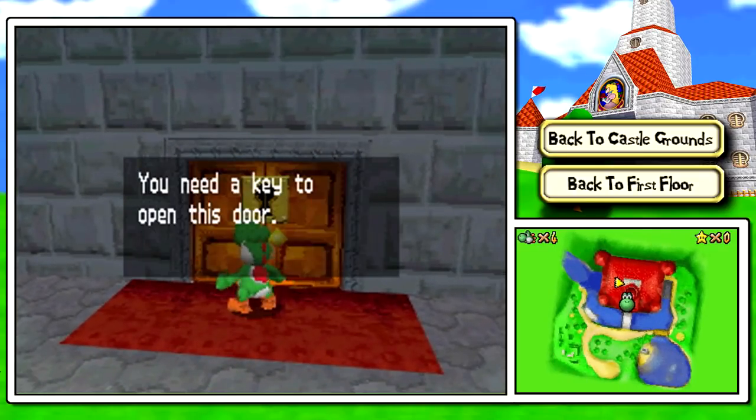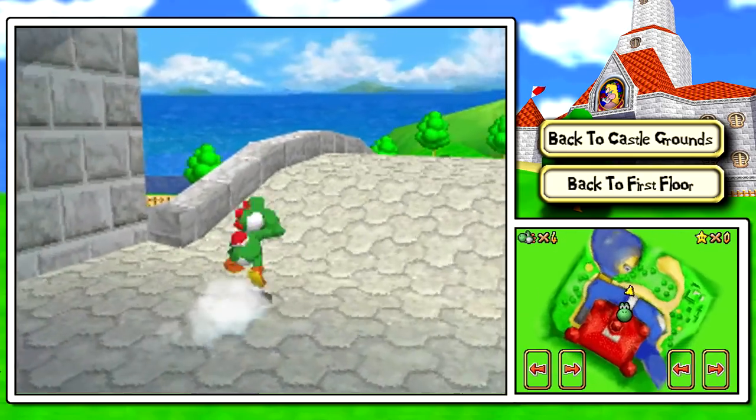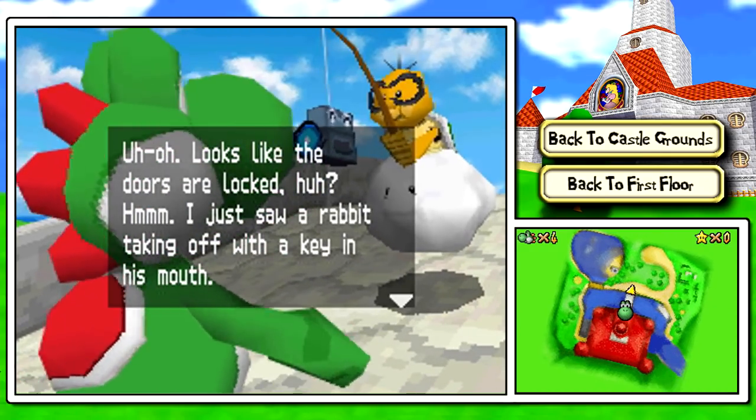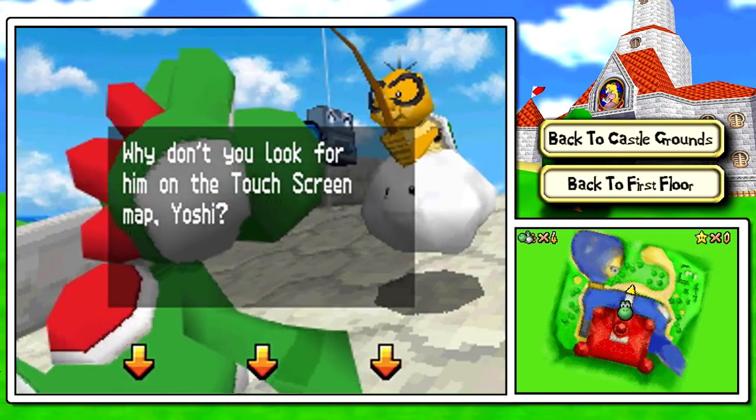We try to go up to the door and — 'You need a key to open this door!' It sounds so sinister just for having a locked door. Looks like the doors are locked, huh? I just saw a rabbit take off with a key in its mouth. Why don't you look for him on the touchscreen map, Yoshi?